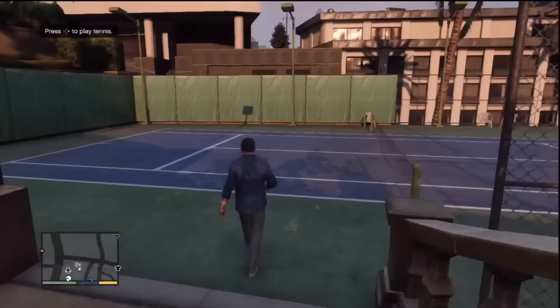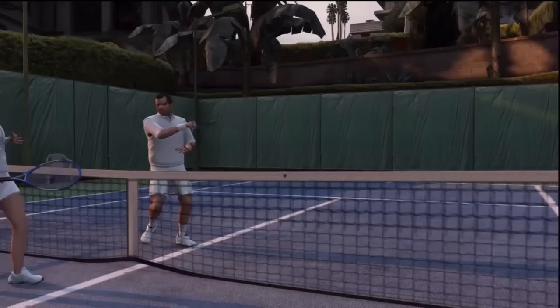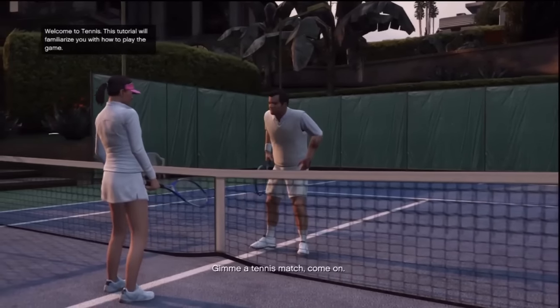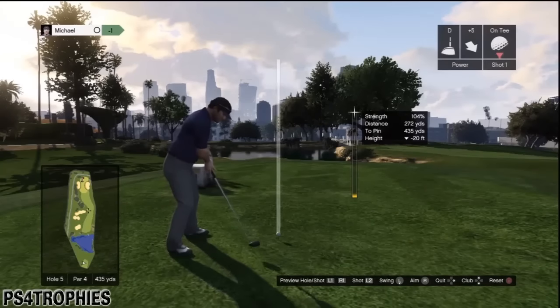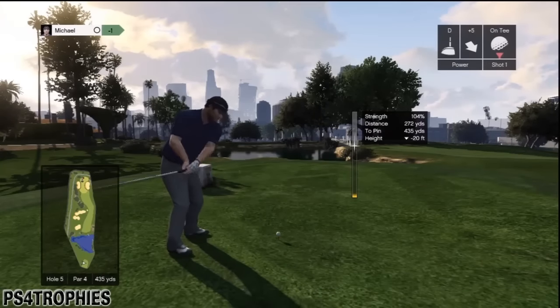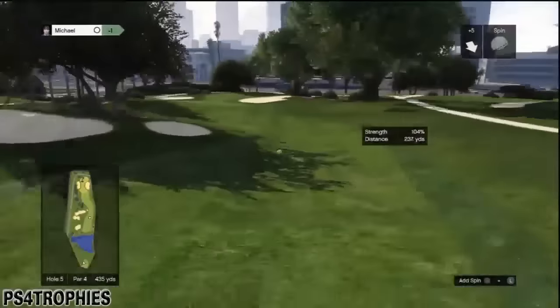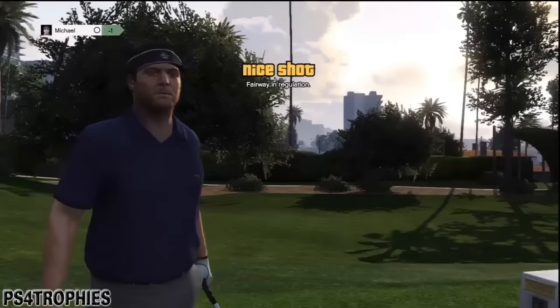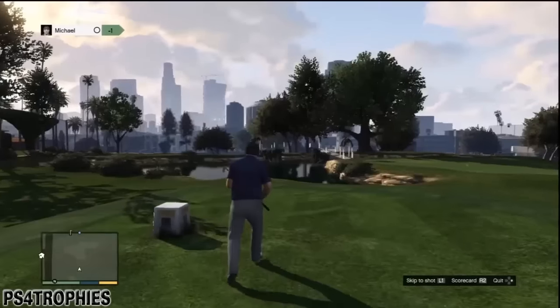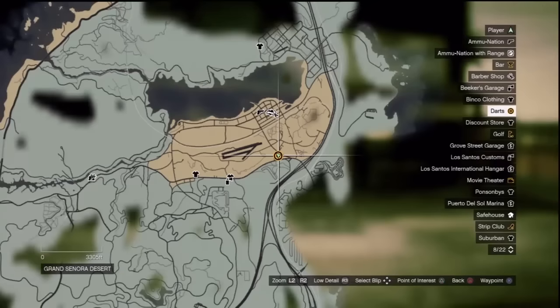You need to win a game of tennis — there are a few courts on the map but there's one in Michael's backyard. Just win and that's all you need. For golf, you need to play a full nine holes at even score or under par — for example, on a par four you need to shoot four strokes or less. It's the total round score that counts.